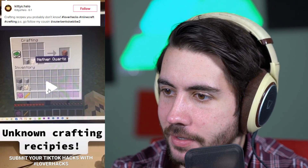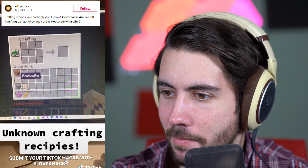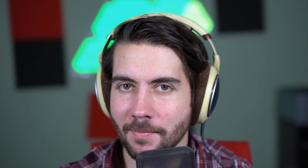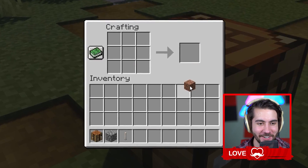This first one claims there's a brand new crafting recipe that no one's ever seen before — four of them actually. You can take diorite plus nether quartz and supposedly that makes granite. Cobblestone and diorite make andesite, and cobblestone and quartz make something else. I've never seen any of those in my life. Maybe I'm just out of the loop, but we're gonna test this right now.